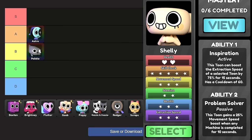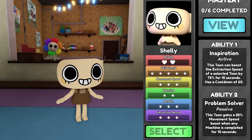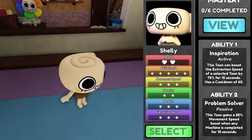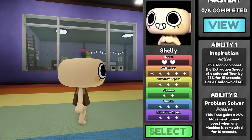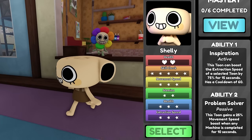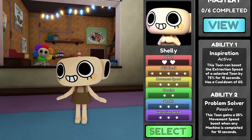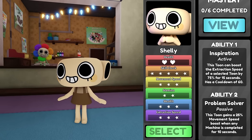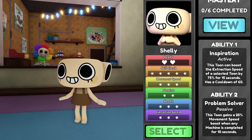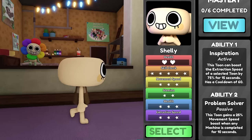Shelly — definitely my newest and favorite main. She's really fun to play. The only downgrade for Shelly is their stamina, but she's really fun overall because of her passive ability, which gives her a movement speed buff for 10 seconds when a machine is completed — perfect for the end of the floor. When I'm Shelly, I usually do the last machine just because of that speed boost, and I combine it with the alarm trinket.